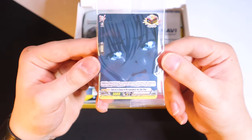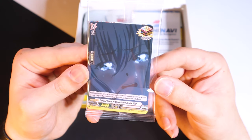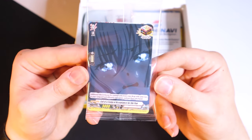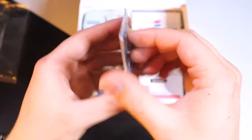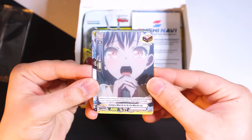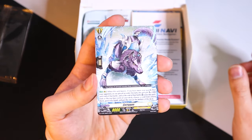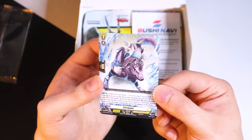The MyGO over-trigger: choose five normal units from your drop zone with the same race as your vanguard and different card names, and put them into your hand. Wow, that's crazy. There's also another MyGO over-trigger card with the exact same effect, and some guy — or Sell Gone — so this card is what makes Keter Sanctuary kind of insane.